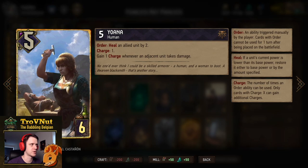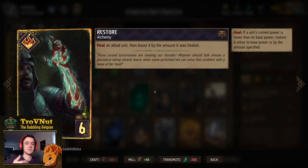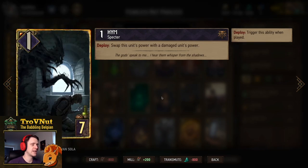We have Restore — a very cool card that triggers interesting combos. You heal an allied unit fully and then boost it by the amount it was healed, basically doubling up on the healing. For example, on a Hermit at 3 power: healing him to 7 is 4 points, then you gain another 4 points on top — 8 total. That's why it's interesting to have high-powered units, since those get the most benefit from Restore.